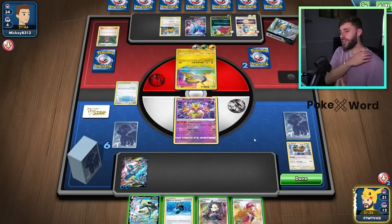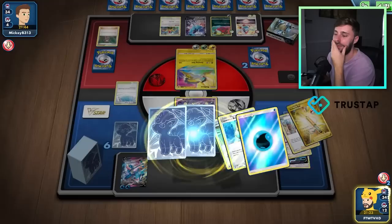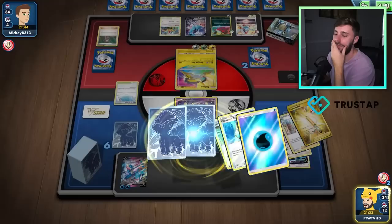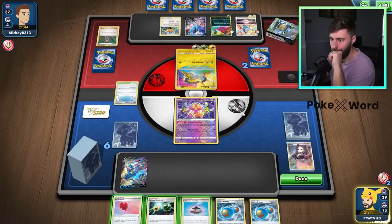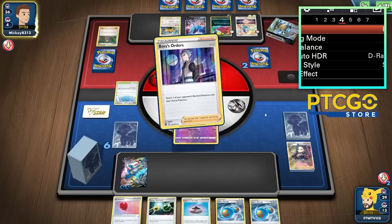I could Serena up something and force the Gust KO, but then as soon as I swipe with this Greninja... I don't think there's a way. I just don't. I'm going to Marnie. Yeah, this feels rough — this feels really, really rough. Any energy to recover? That's good at least. I don't like this — I really, really, really don't like this.